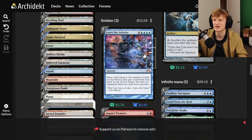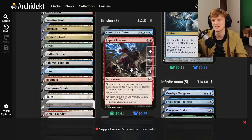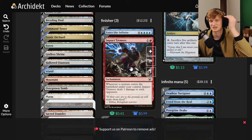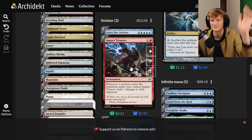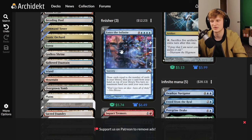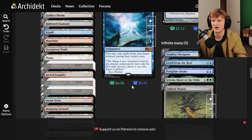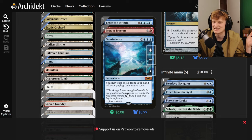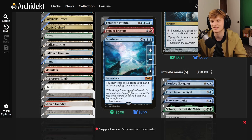Finisher cards include Impact Tremors — all those enter-the-battlefield effects deal massive damage, especially paired with infinite squirrels. Enter the Infinite draws your entire library so you can set up a win. Omniscience makes everything cost zero to cast, though honestly it might be replaceable here with a mana dork or tutor card.